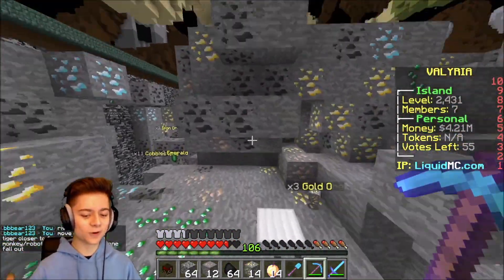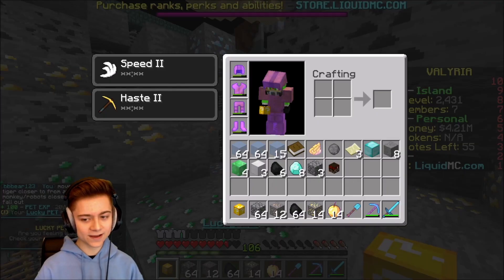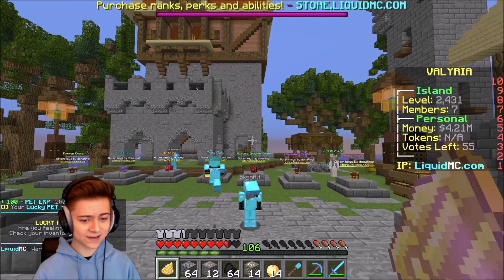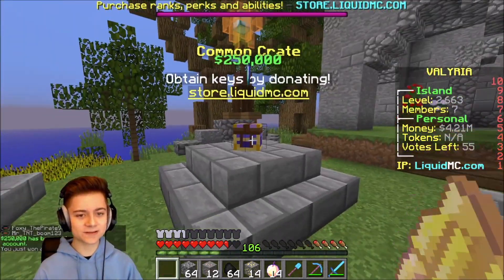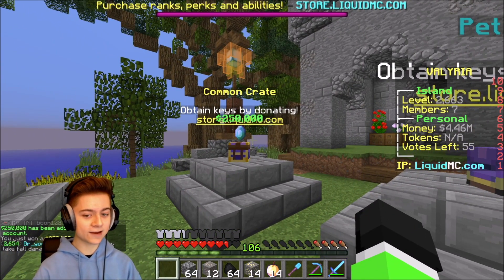I'm going to save the rest of this for next episode. Also, I almost forgot to use my lucky pet — let's see what we got. We got a common key! Last crate key of the video — let's open this up. Someone dropped a bunch of gear in the area. Let's go with the common crate — and you know what, that's a decent win: $250,000.